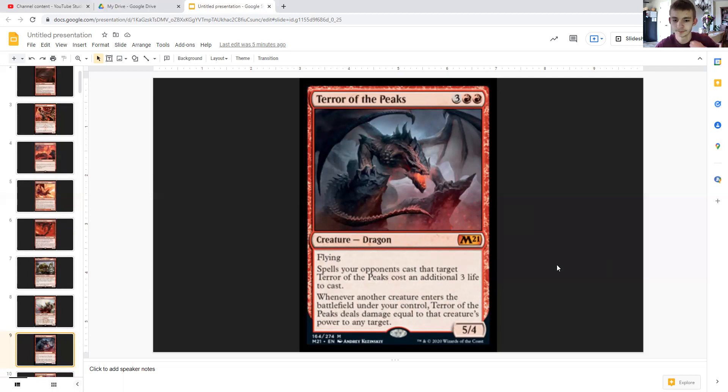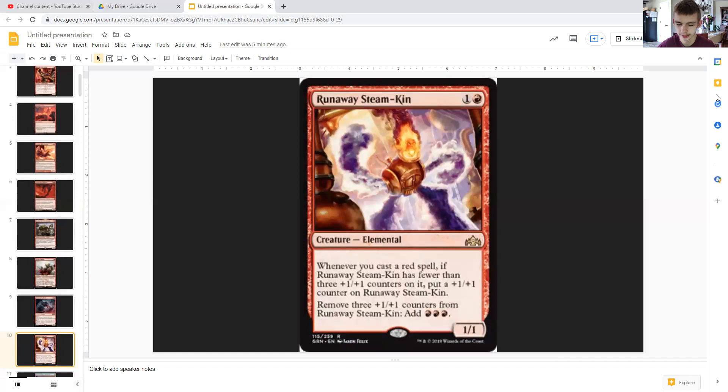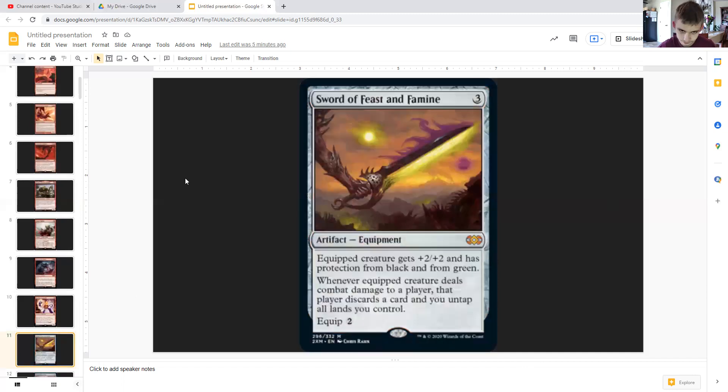Terror of the Peaks really takes advantage of our commander creating those 5/5 flyers by turning them into immediate damage — plus it's a flying 5/4 itself. Runaway Steam-Kin takes advantage of the fact we're mono-red, so nearly all spells we cast are red, allowing it to modify itself and add mana at the same time.